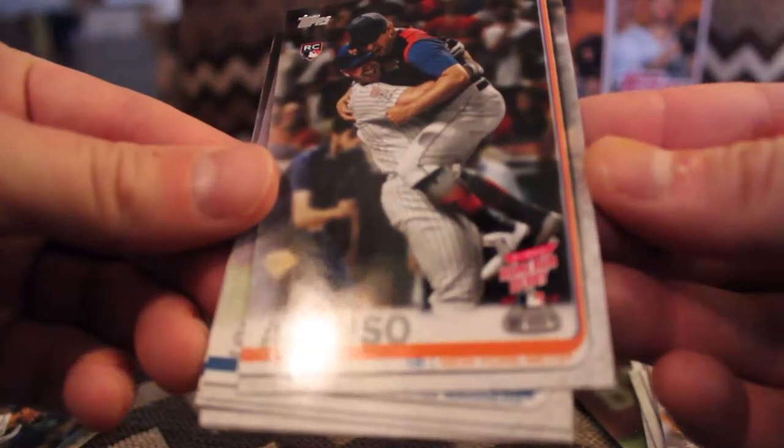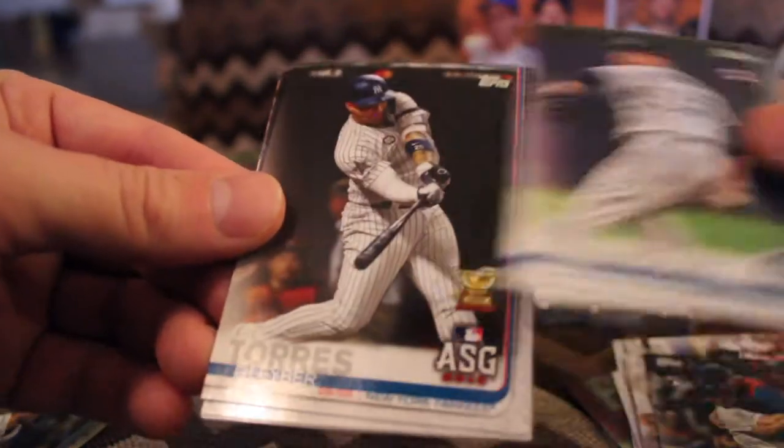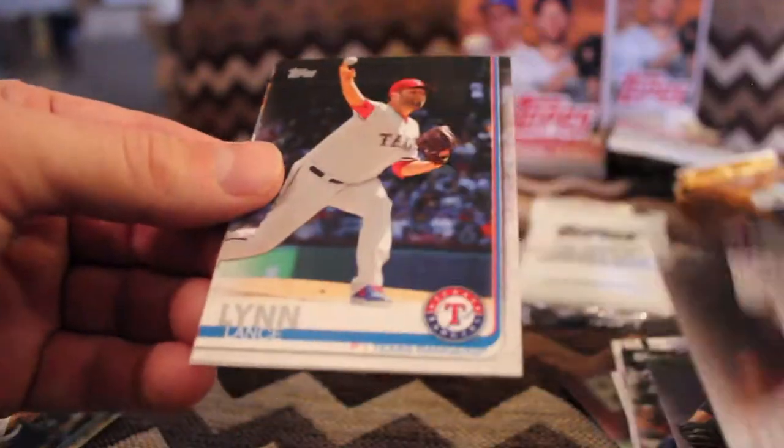Pete Alonso, home run derby — that is a very cool card. Eric Swanson, rookie card. Gleyber Torres, rookie cup all-star card — that's cool. Lance Lynn. John Means, all-star card.